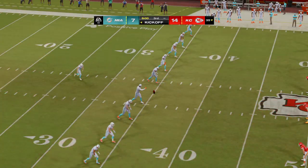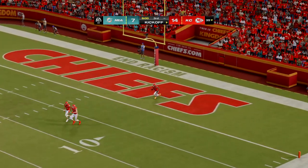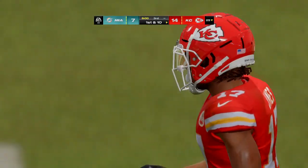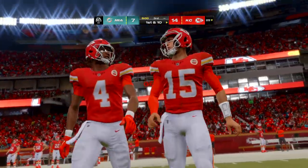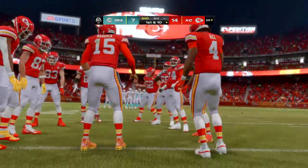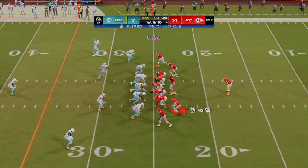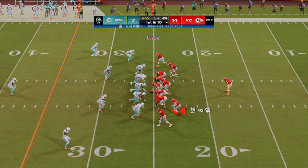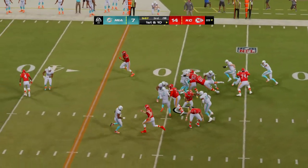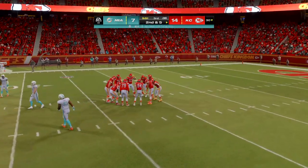A one-touchdown ball game, 14-7, as we get back at it. James will not return it, bringing it out to the 25. The Chiefs ready to go on offense to begin the third quarter. What's the game plan for the second half? Getting the running game going — in the first half they didn't move it the way they'd like. These first couple of drives they'll want to get the running backs going, and those guys were lobbying for it at halftime.